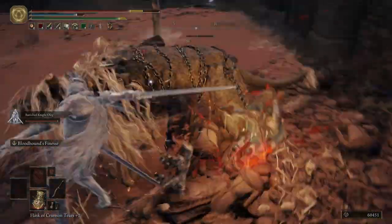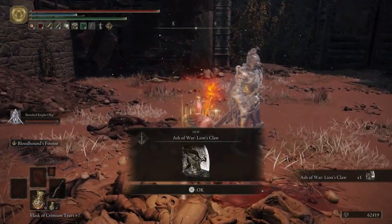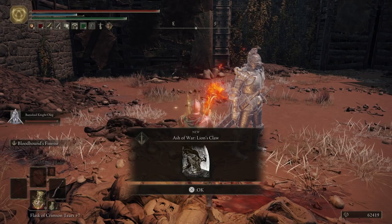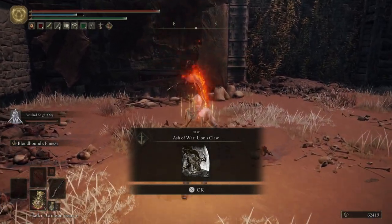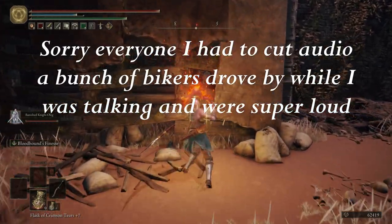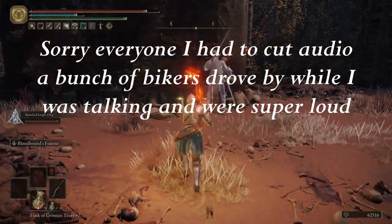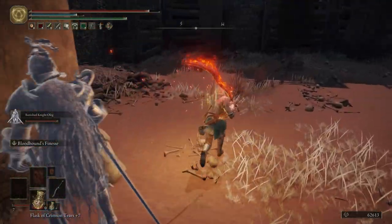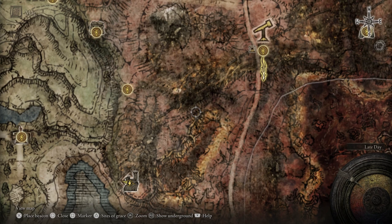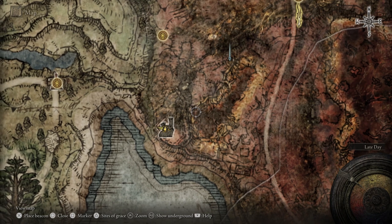Thought I was closer than that, but I guess not. For killing the lion you get the Ash of War: Lion's Claw. This ash of war is super cool — it allows you to do a front flip and then land down with your weapon. Kill that guy in the scaffolding, and then we'll go into our map and put a couple more markers down.